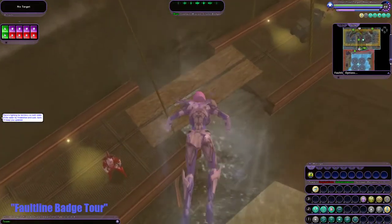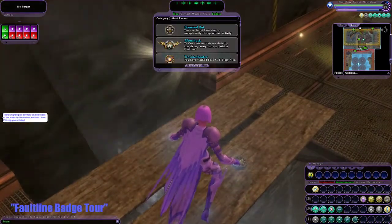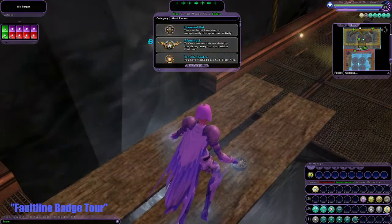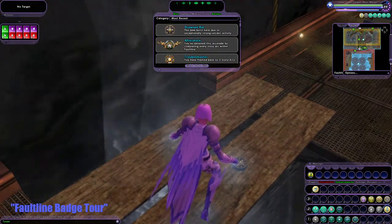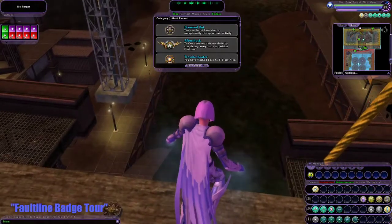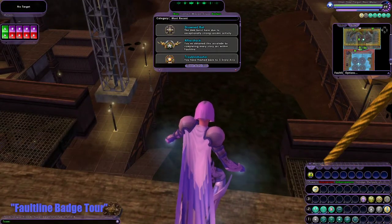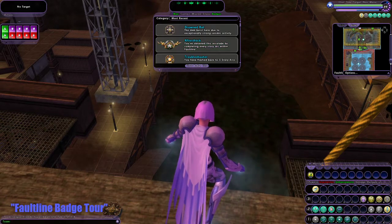Right in this bridge in front of the dam — Drowned Rat. The dam burst here due to exponentially strong seismic activity. We also got Aftershock — I forgot.